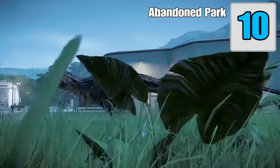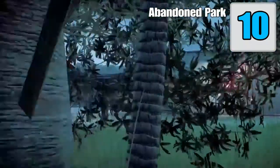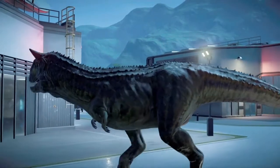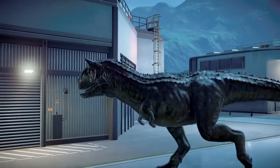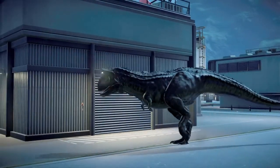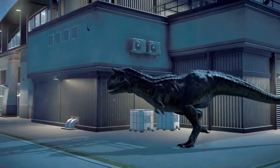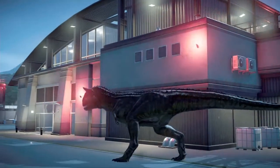Finally, tip number ten: build an abandoned facility for your dinosaurs. This one is a reference to the Lost World novel and also the Lost World film, because we know the facilities on there were destroyed and abandoned.